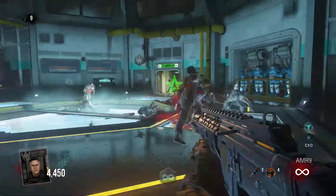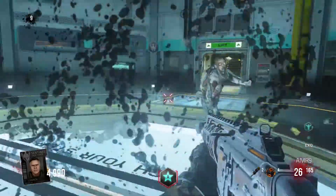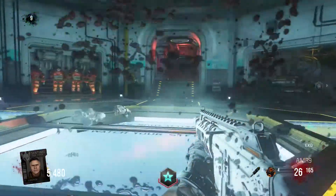The best way to get this is to herd zombies in a small area and then, after killing zombies for a while, a zombie might drop the explosive touch power-up. If you are lucky enough, like me, a zombie will drop it.